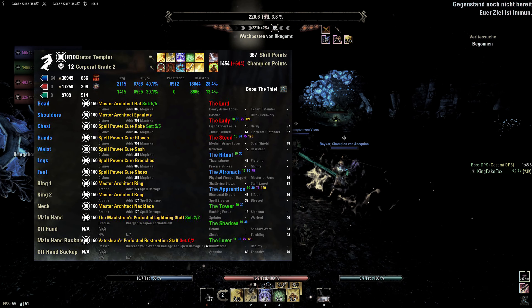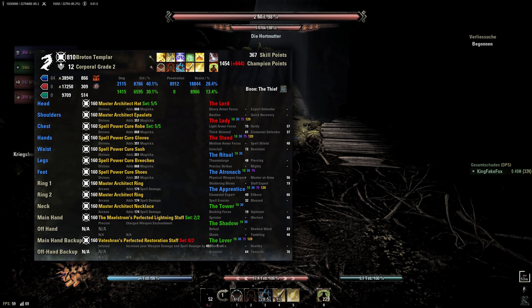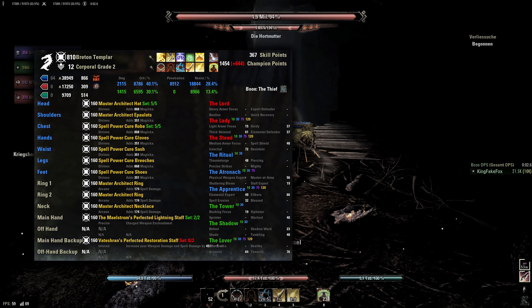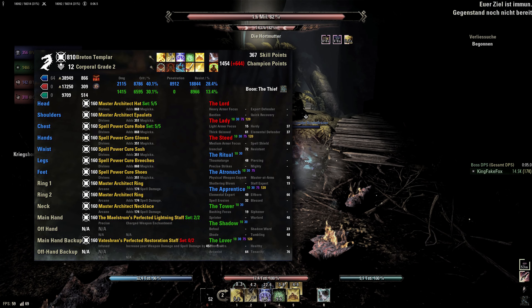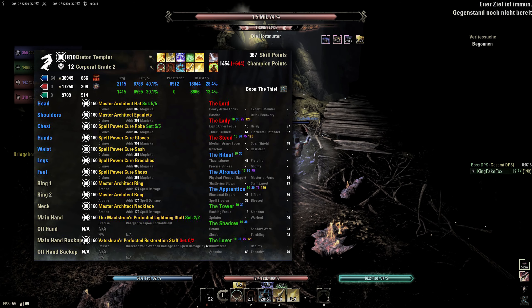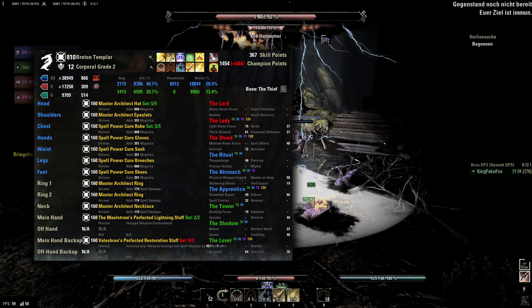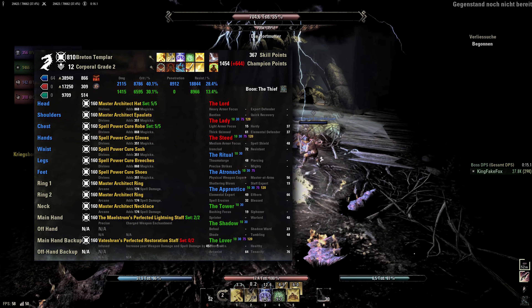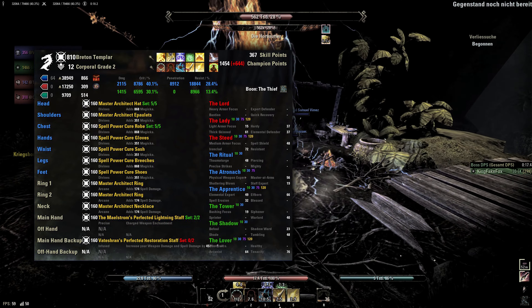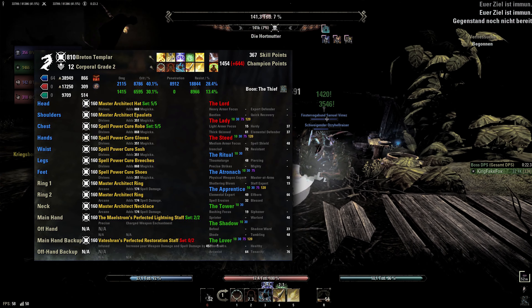Moving on to traits and enchantments, I am running full divines with magicka. However, as I already mentioned, you can also run a few health enchantments if you play with regen food instead of using attribute points for that. On the jewelry, I use 3x Infused or arcane with Spellpower — just go with whatever you have available, because it really doesn't matter. For the weapons, I use Infused Berserker backbar and Precise Shock frontbar, as I decided to stay with shock damage over the reworked thrust damage.